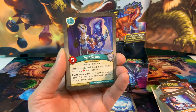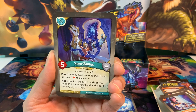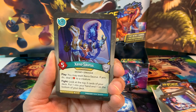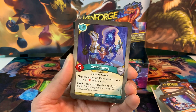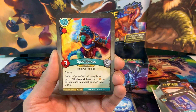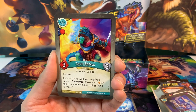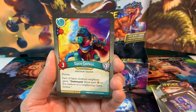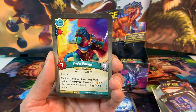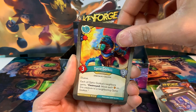Moving on to Saurians. We've got Xenosaurus, a 5 power creature with play: you may exalt Xenosaurus - if you do, deal 3 damage to a creature. Fight: look at the top 3 cards of your deck, put one in your hand, one on the bottom of your deck. That's another card with 2 efficiency. We've got the rare Optiogorkus - a creature with an enhanced Damage Pip, 3 power, 3 armor, where he's elusive, and each of his neighbors gains destroyed. Move each Amber on this creature to a neighboring Optiogorkus.